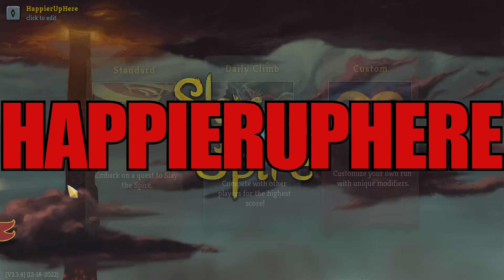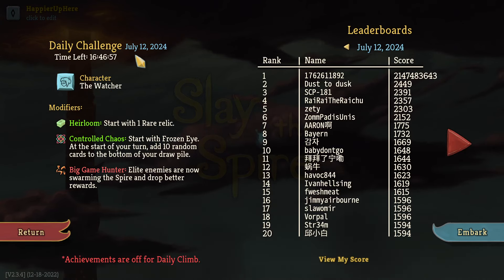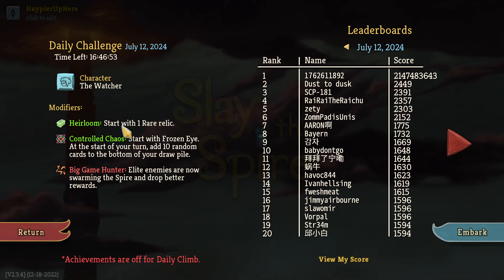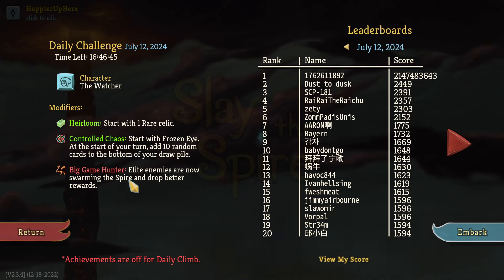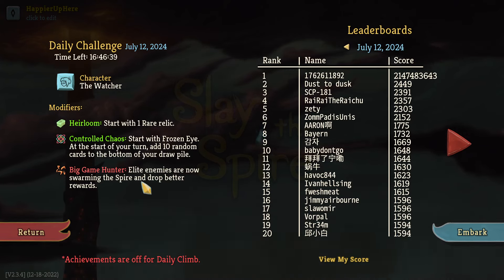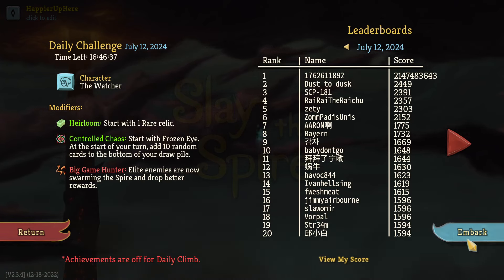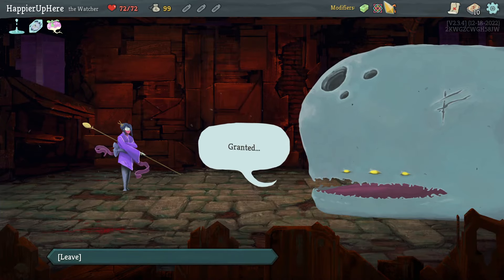Hey, welcome to Slay the Spire. Today playing the daily challenge for July 12th, 2024. The character is The Watcher and the modifiers are: Star Heirloom - start with one rare relic; Control Chaos - start with Frozen Eye, and at the start of your turn add 10 random cards to the bottom of your draw pile; and Big Game Hunter - elite enemies are now swarming the spire and drop better awards. I see Warplay here with 1596, so I'll have to take rare cards and hopefully get some good Omniscience and Wish combinations going.